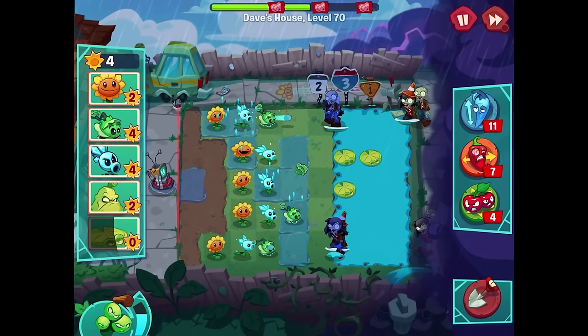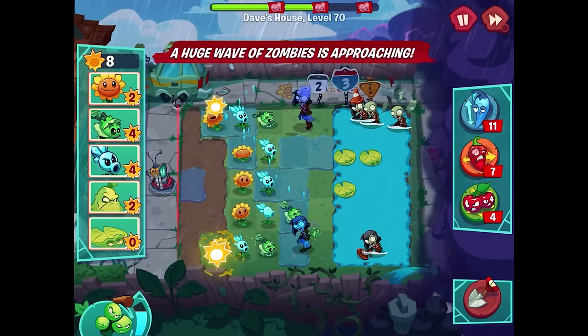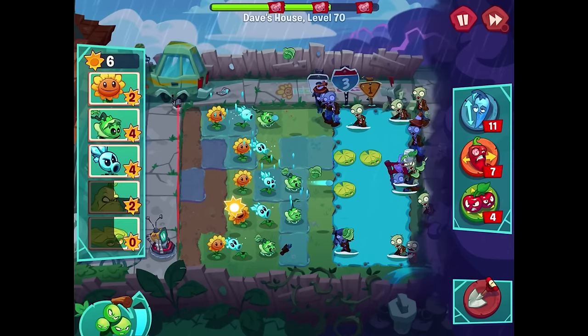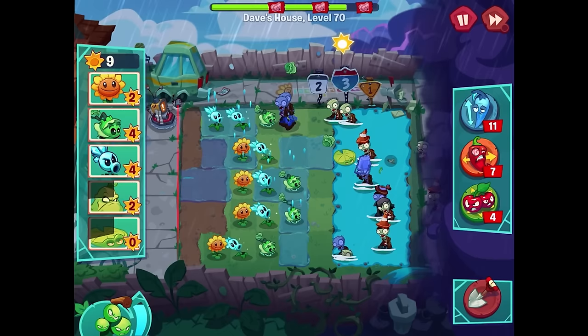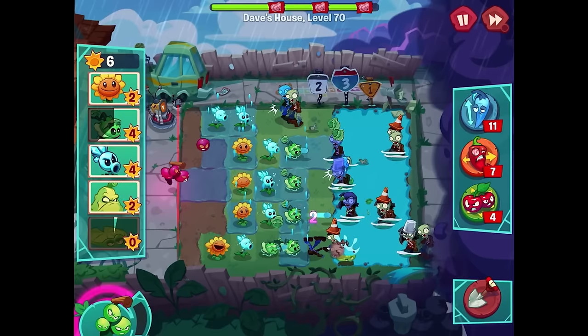There's a lot of zombies up here — this might be the first spot where we need to squash. It is looking a little scary. Just trying to make sure every lane actually has a plant — that might be our best thing to focus on. This bucket head up on top is a little bit scary. Another bucket head on the way, and that cone head on the bottom was really scary. We don't have another squash for a while and that's concerning, because that top lane is getting really really close. I'll dig up this plant and put another snow pea. A lily pad on the bottom — even for just a second — is a difference maker.